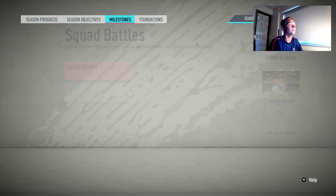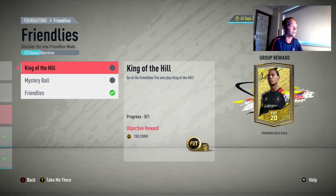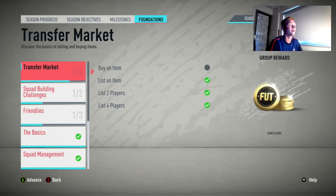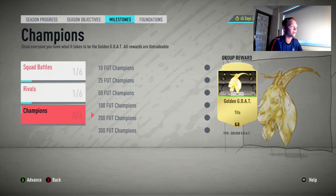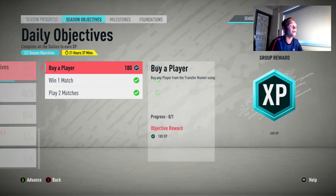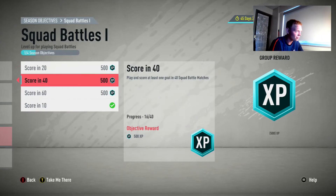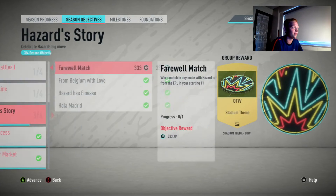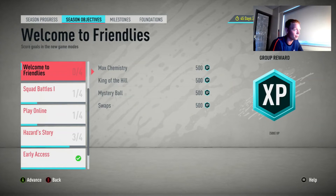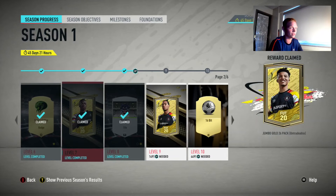And in terms of objectives, foundations - I've done almost everything now. I need to do a couple of the SBCs and then just play King of the Hill and Mystery Ball, but everything else I completed. Transfer market, I just need to buy something, so we'll do that. Milestones we just kind of get as we go - nothing really too important there. Season objectives - got to buy a player, so we'll buy a player when we do the rest of these SBCs. Some of these are just a lot of playing - I need to do this Hazard one, win a match and play Premier League players with him.